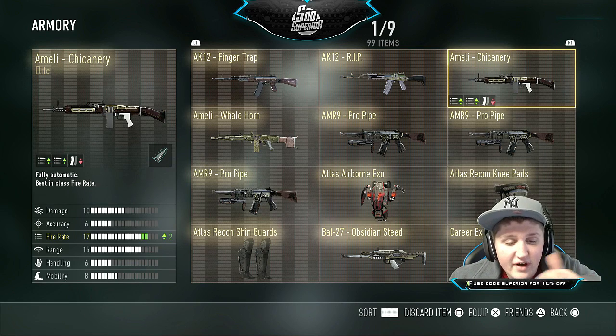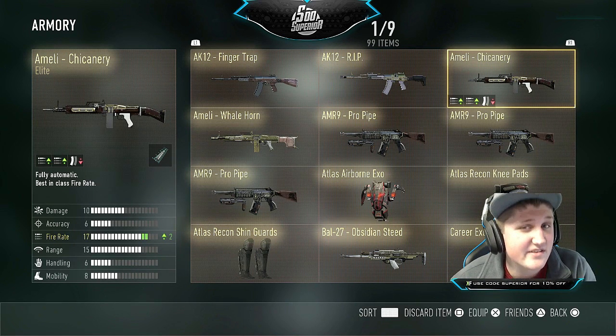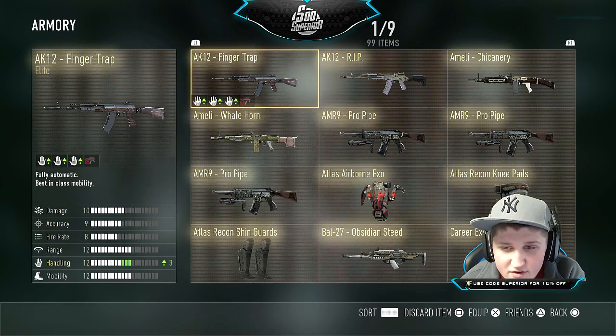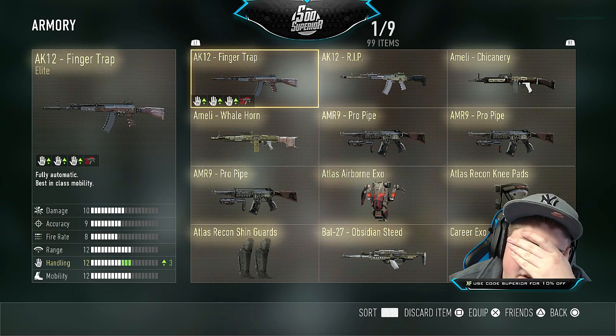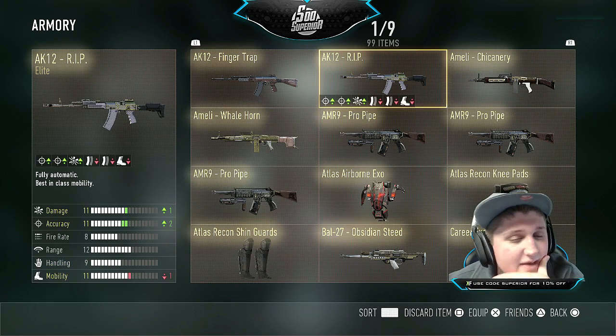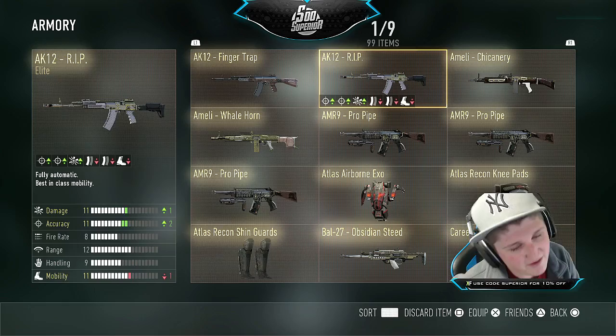I'm not gonna lie, the guns are fine, but they really need to get some better names for them. Like the fucking Chicanery and Whale Horn — what? Don't even get me started on the Finger Trap. And last but not least, we have my baby, my sweetheart — the AK-12 RIP.